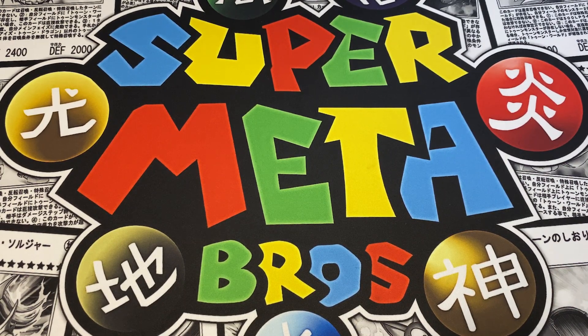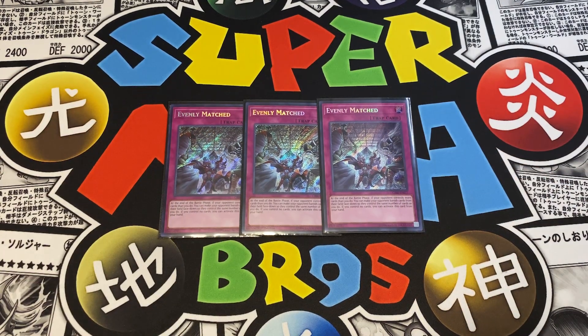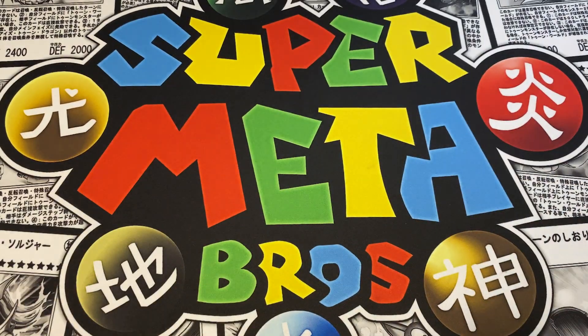That's a total of 27 spells. Now let's move on to the traps. Starting off with a playset of Evenly Matched - this card took the place of Raigeki. In this Toon build you really don't need the battle phase since some Toon monsters can't attack the first turn they're summoned, like Dark Magician and Red-Eyes. Evenly Matched just banishes everything - your opponent has to choose one card to keep. This particular build wants to go second, so Evenly Matched is really good in the main.